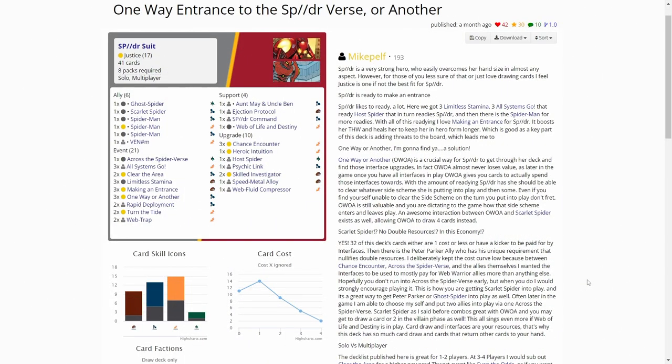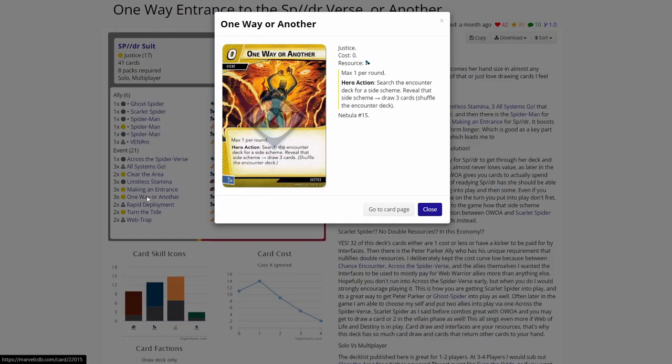We are over on marvelcdb.com, and here is the One Way or Another Spider-Verse deck. It is geared towards removing side schemes or utilizing side schemes. One Way or Another is a really powerful card — you can get those side schemes out and get extra cards for Penny Parker's low hand size to play more cards during your turn.